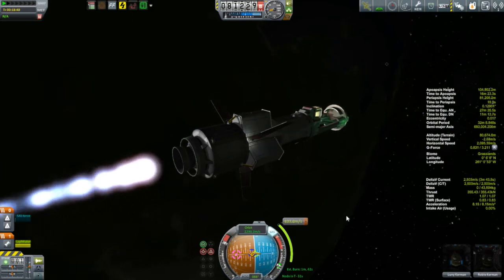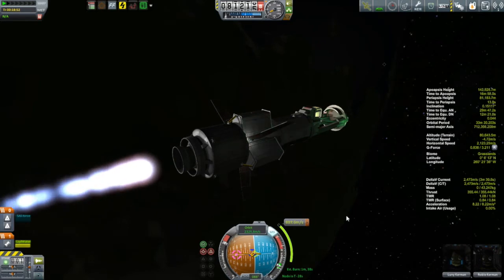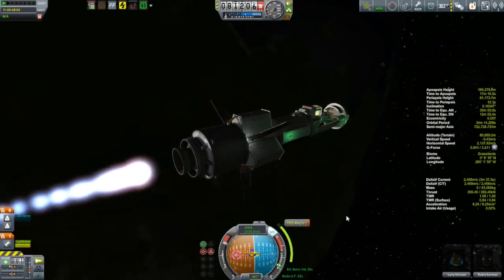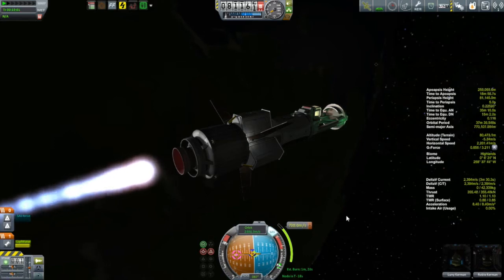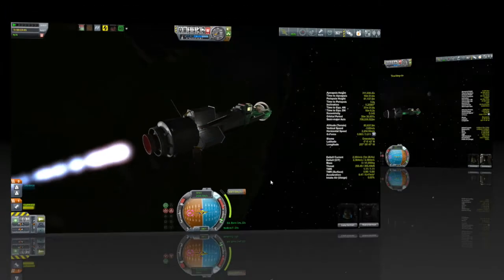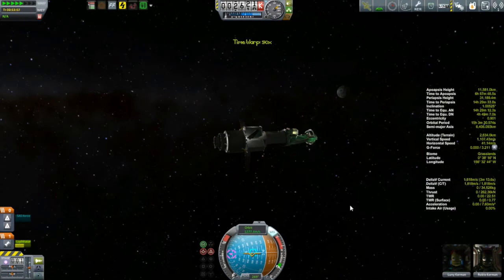Our acceleration is around 8.2 meters per second squared, which really isn't too bad for such a heavy vessel powered by a nuclear thermal rocket. It certainly outperforms the stock nuclear thermal rocket. I can't complain - it's almost a G, and that's more than adequate to get us out to the moon and navigate efficiently.